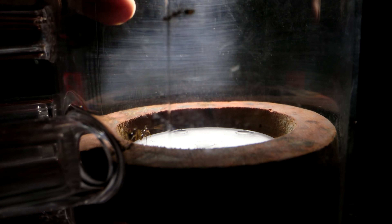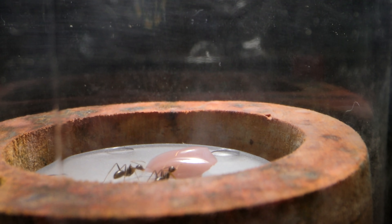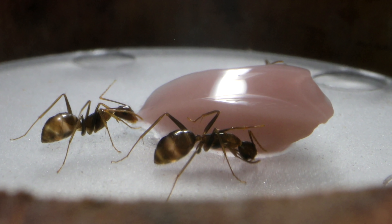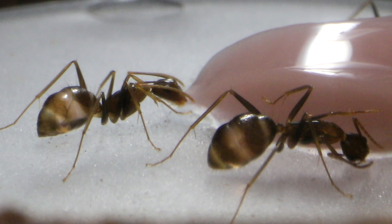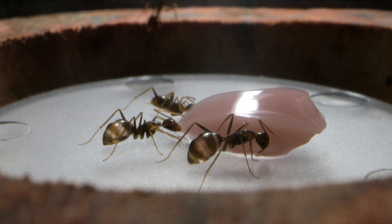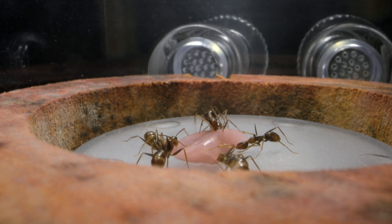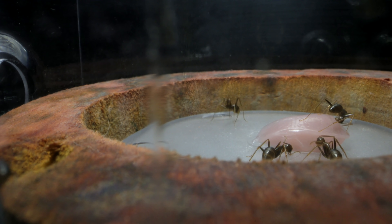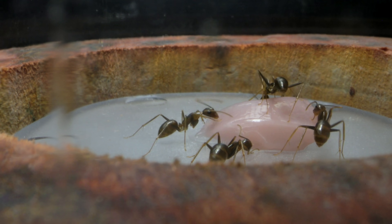And now, as we always do on the channel, it was time for a housewarming gift. I placed some sweet jelly to provide the colony nourishment, as well as energy after a great colony move. The ants found our jelly offering and began to fill up their social stomachs. The full ants entered the nest and immediately began to deposit the collected goods to feed the queen. My heart was full watching our ants happily filling up on food, knowing the ants were now one step closer to living in a home much more natural to them.